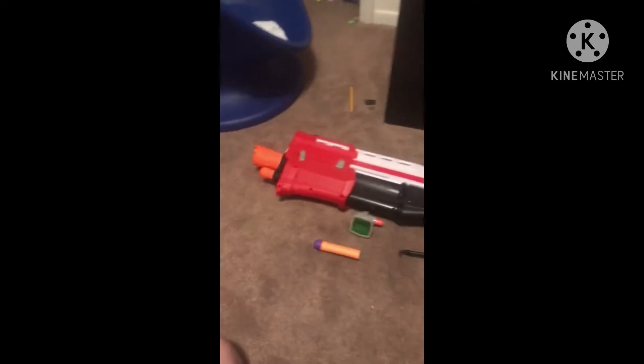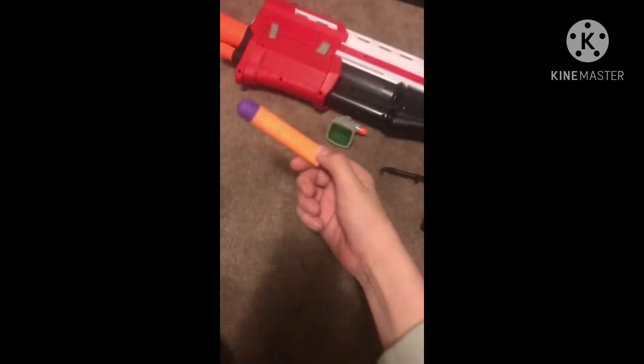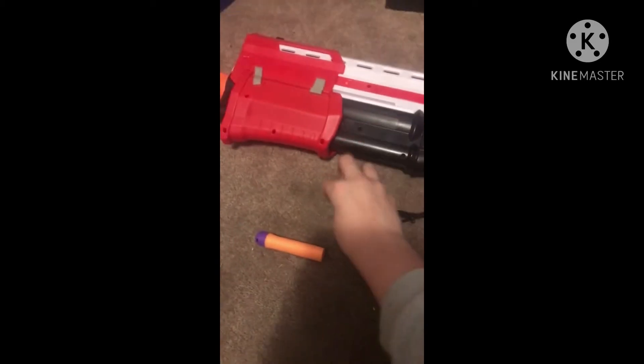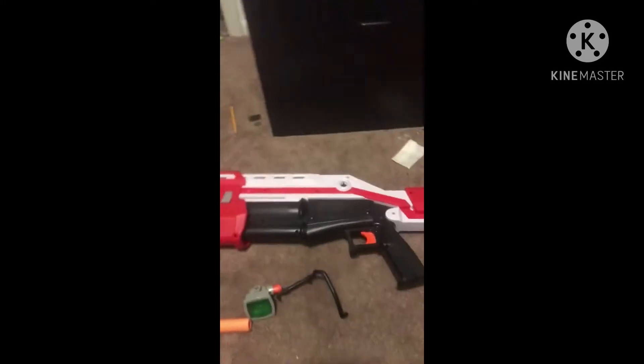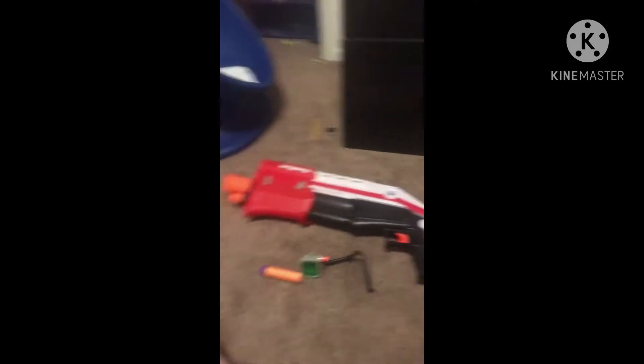Included with the blaster are four Mega Darts that have a weird color to them, a little attachment reel for your scanner cosmetic piece that goes onto the side of the blaster, and of course the blaster itself with the instructions — though I don't have those instructions anymore, but we'll have to make it do.